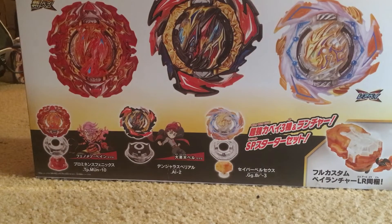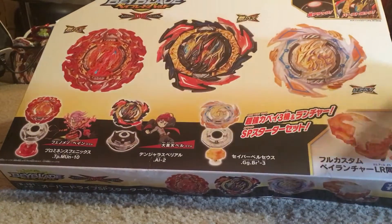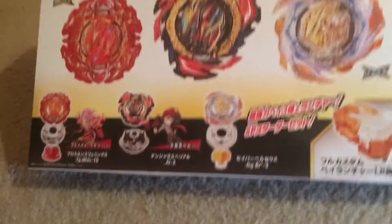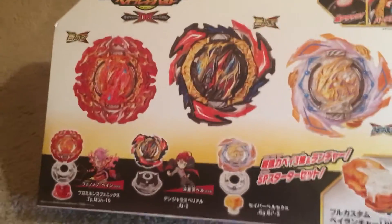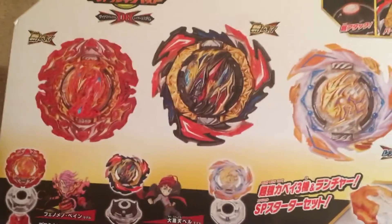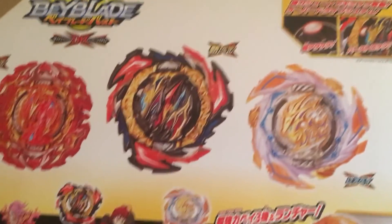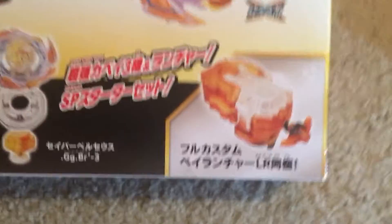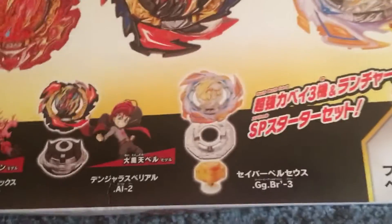All right everyone, it's time to review the special Overdrive Starter Set — the main birthday present. What we have here is Prominence Phoenix, Dangerous Belial, and Xavier Perseus, along with the newer launcher advertised here: the Eleanor Power Launcher.